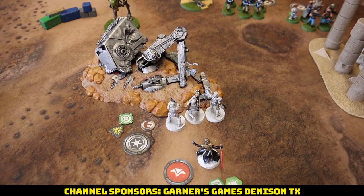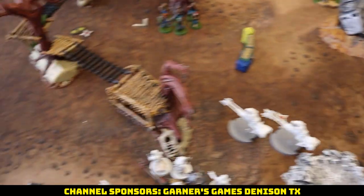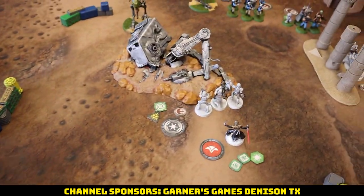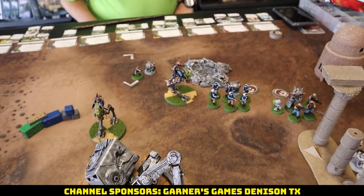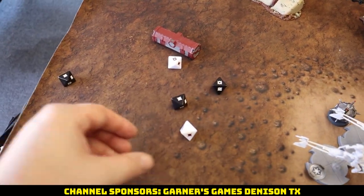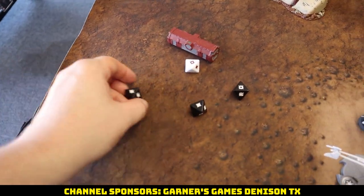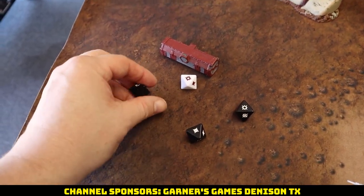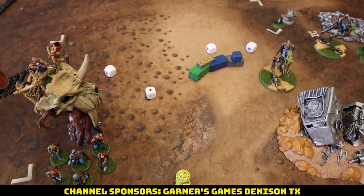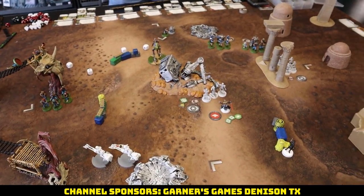We activate our specialists, get our free aim, and activate the rockets. We fail to roll off the suppression this time so only one aim. The rocket fires — two white dice — excellent roll! Spending the aim, impact 3 converts hits to crits. Four saves for the AT-RT — they fail exactly three, and it's off the board. Good thing we activated just in time.